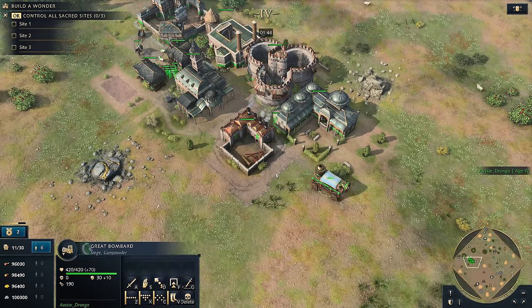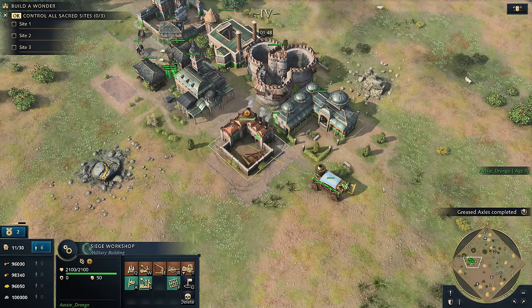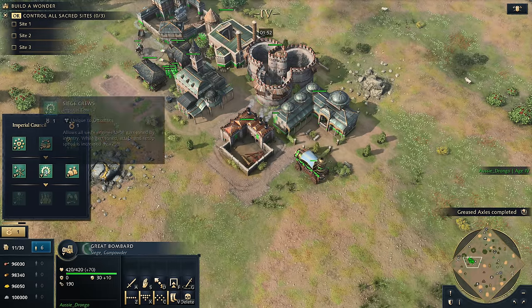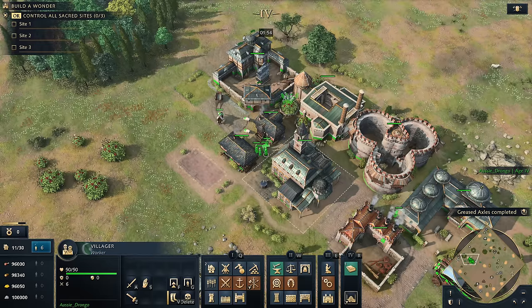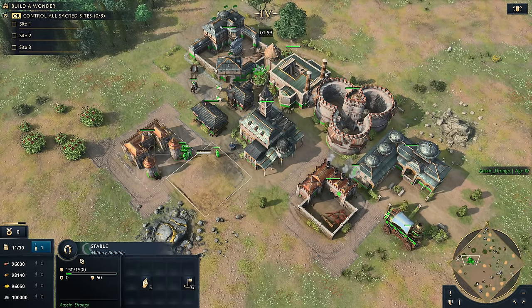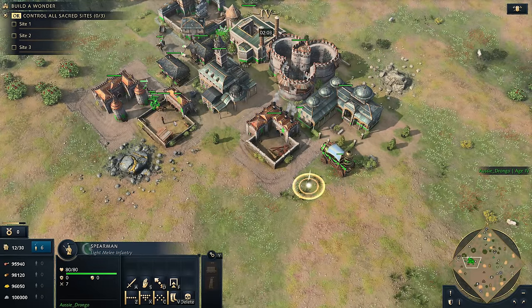To be fair, once you start massing Great Bombards and picking up all the upgrades — Greased Axles for a little movement speed, going all the way down to Siegeworks for the health buff — you can really start to stack up the buffs. But the cost and vulnerability remain significant concerns.